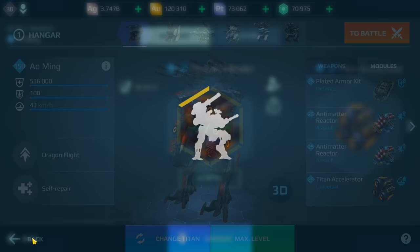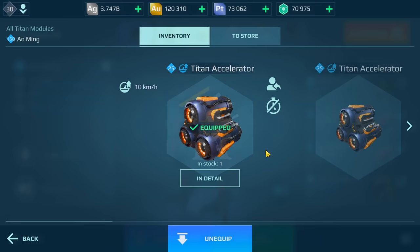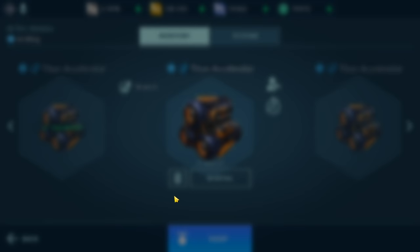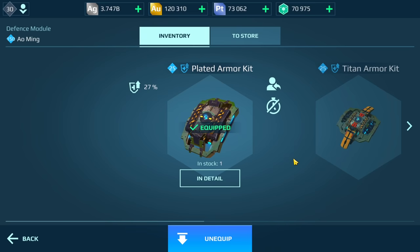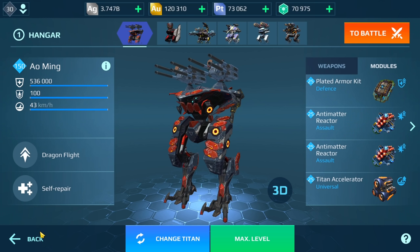This is maxed out — 10 kilometers an hour additional speed. For those asking why I didn't put three or four Titan Accelerators on the Nodans, it's because you can only put one, which is in the universal slot. If you go to assault, it's not showing because you can't put it there, and on defense there's no Titan Accelerator either. So you can only put one on your Titan.